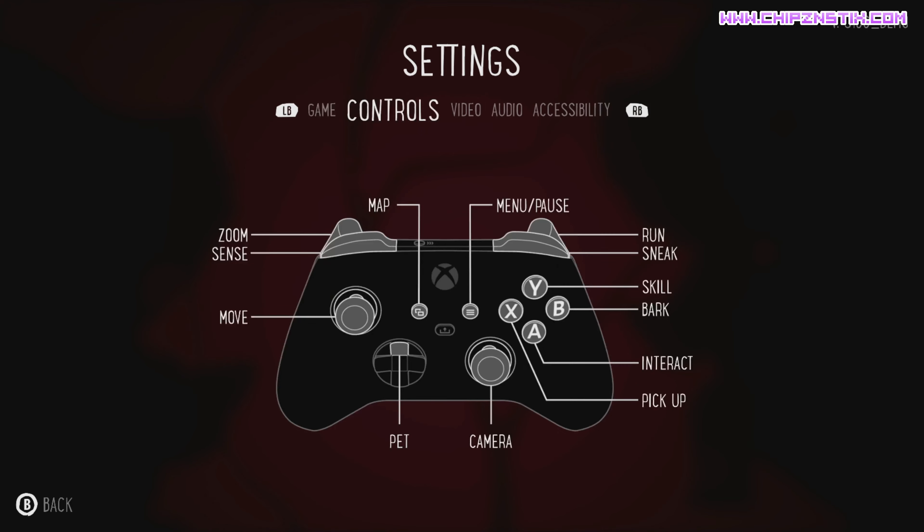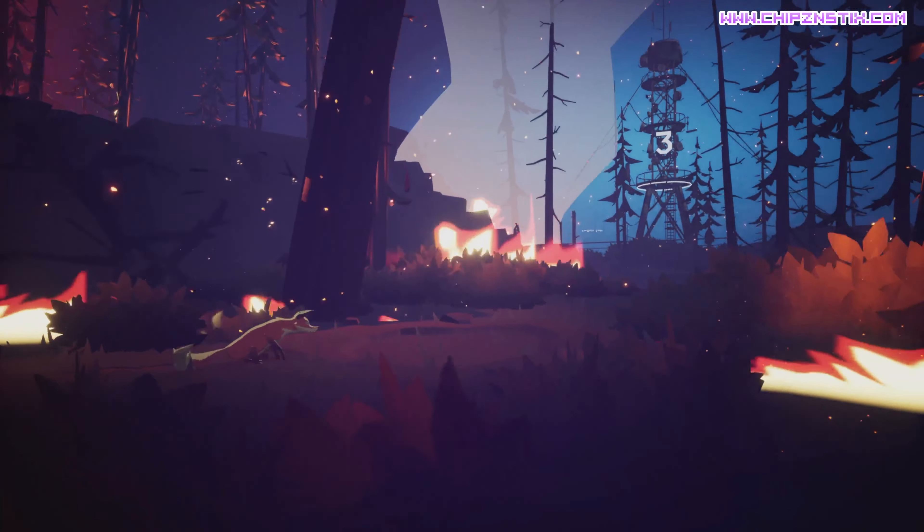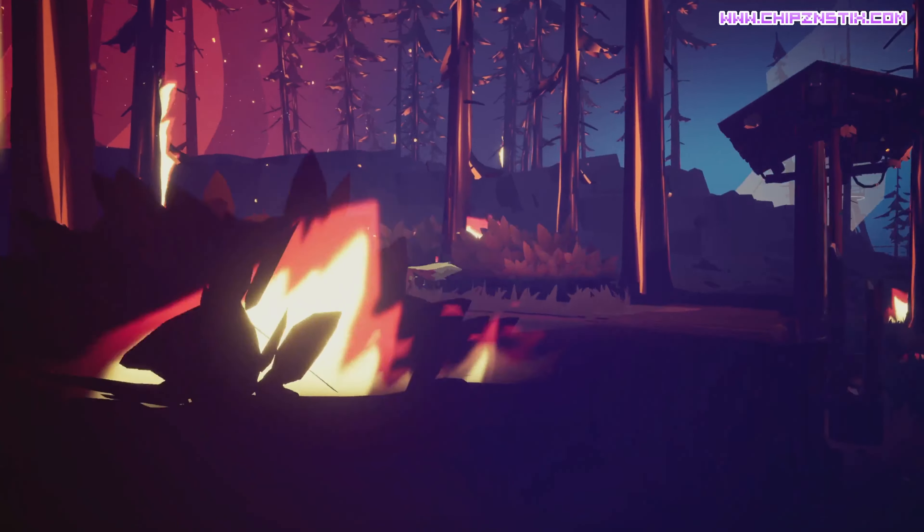The gameplay in Endling is actually very simple and straightforward, with button mapping only having one or two actions per button. The design is very interesting because it has a multi-layered exploration system in terms of moving around and navigating. There are times when you can take different paths and go into the background of the game and come back to the foreground. When you decide to take a different path, what you see in the background becomes your foreground and vice versa. The map appears to be rather large, and based on the demo, there's a multitude of ways you can go to explore new areas, find new things, and find food.